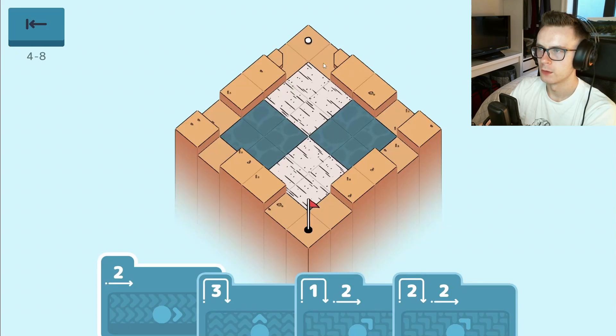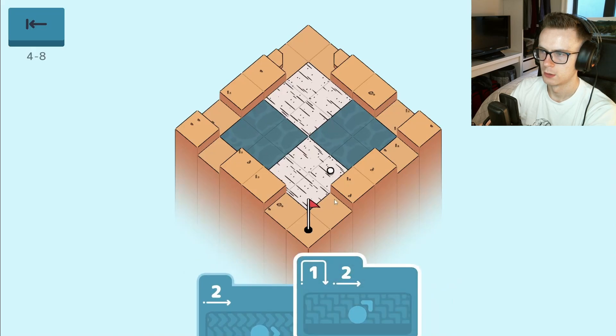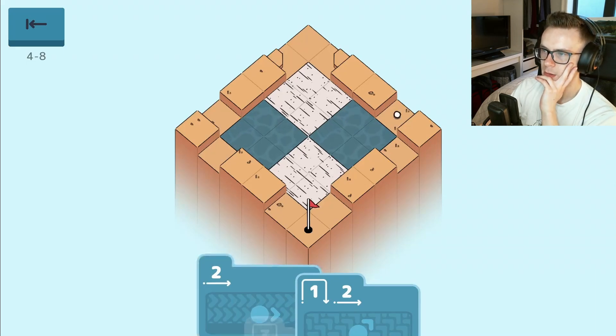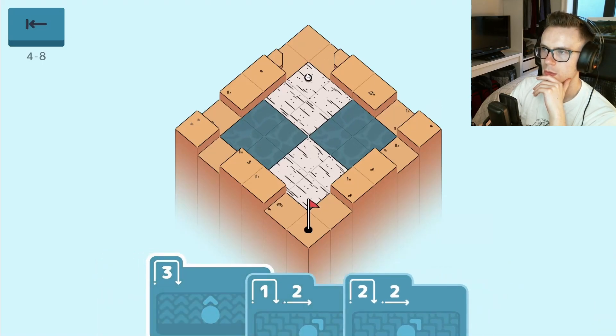So we can either try and jump over the rebound or embrace it and use the sand traps. Two, one, two and then that would put us there. Maybe we go this way and then try that. This doesn't move us at all, right? I don't think this is it. That would land us - oh, that might work actually if we go here and then go... I think this should land us here.